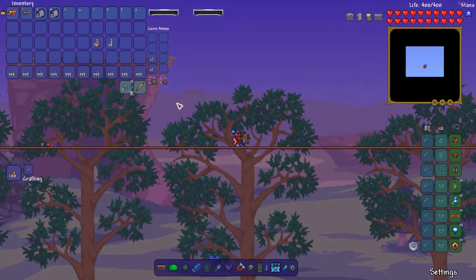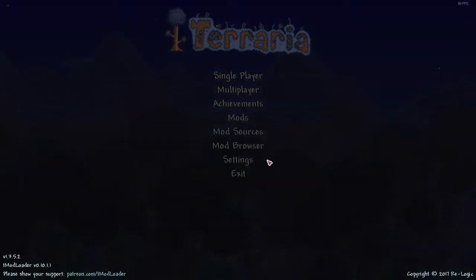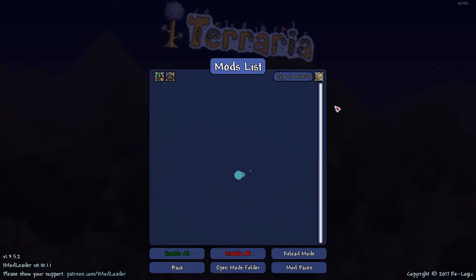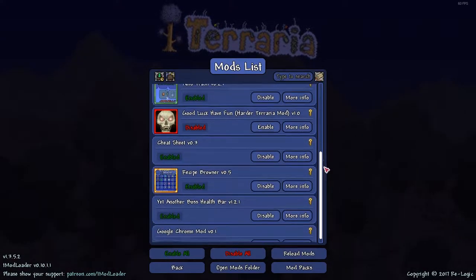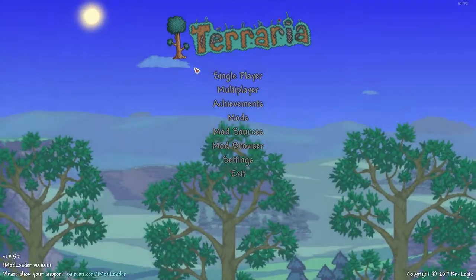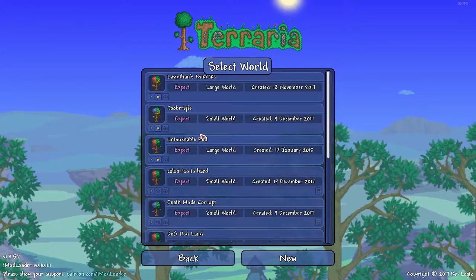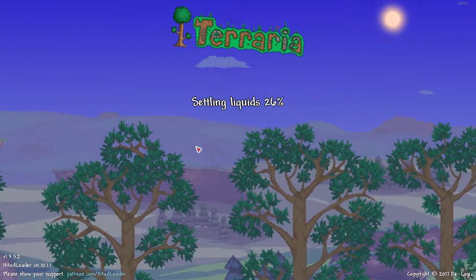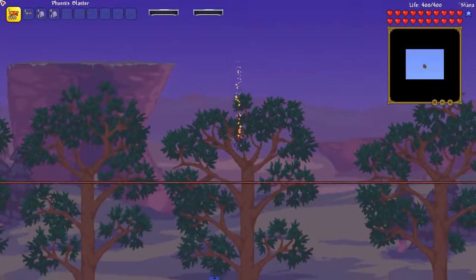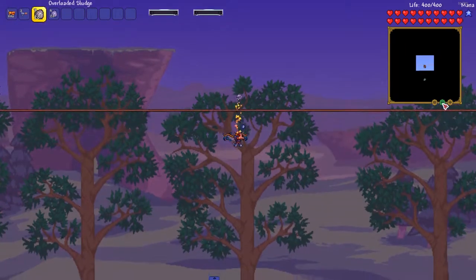I have to redo Skeletron and Slime God completely — all of their no-hits — because I had a 15 second advantage on most people, which is cheating. So here's the mod list. I'm a little sad because I really don't want to do Skeletron again. I fucking hated no-hitting him.